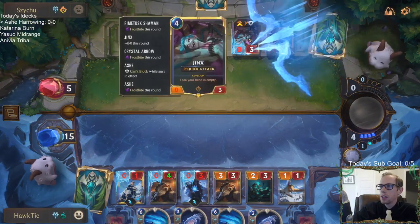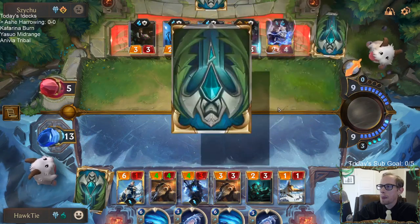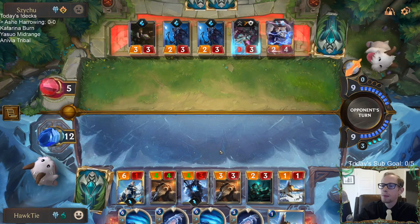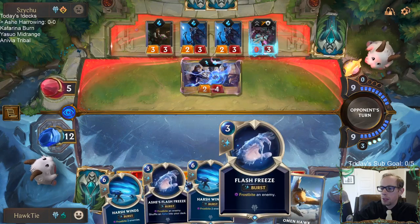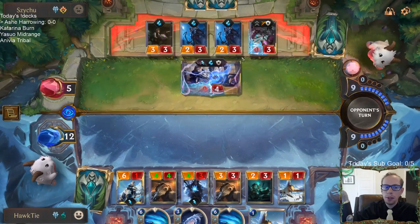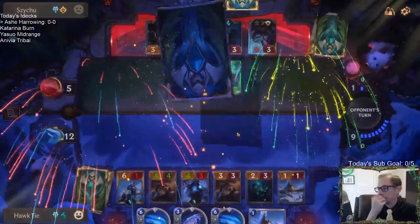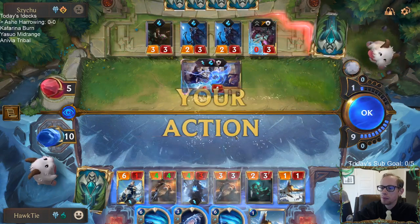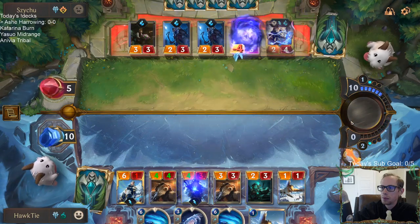They're just trying to kill me with Ezreal triggers and unload their hand for Jinx. Even if they cast Super Mega Death Rocket and kill my Ash, we will have a new Ash — a new Ash. The frost reveals all to me.